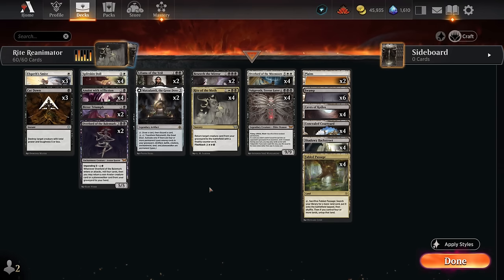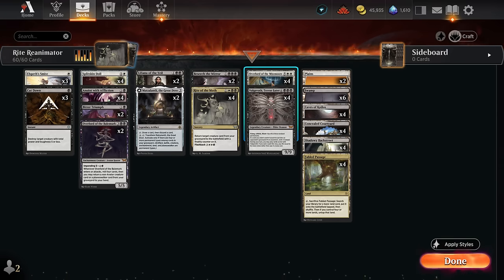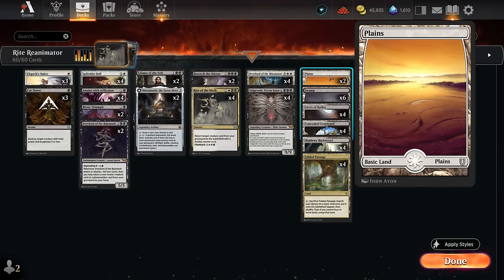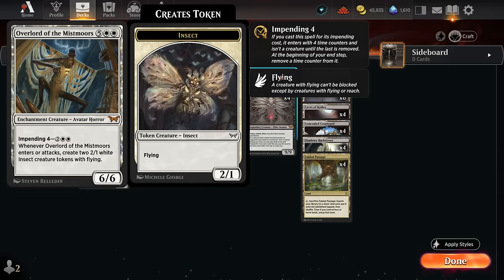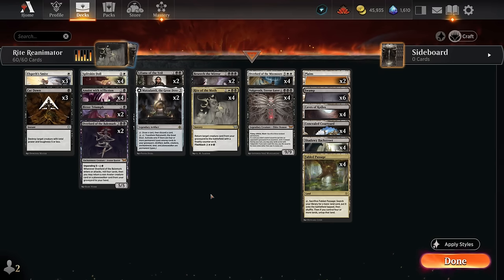The mana base gets to play Shadowy Backstreet, which is important to surveil when it enters — you can surveil one of the expensive creatures into the graveyard to set up Rite of the Moth. Fabled Passage fixes our colors since we can't afford too many plains if we're running Besiege the Mirror, which is triple black, but we still want double white to maybe impend the White Overlord. And then lots of black-white dual lands as well. That's our deck — now let's jump into some games.